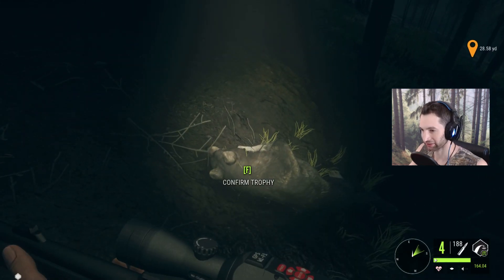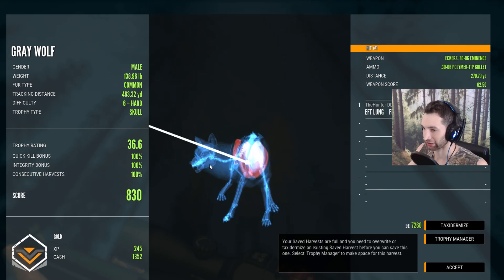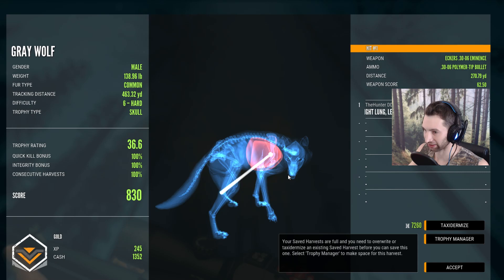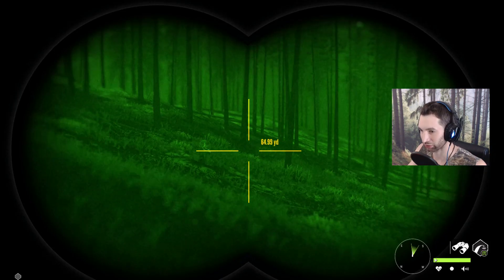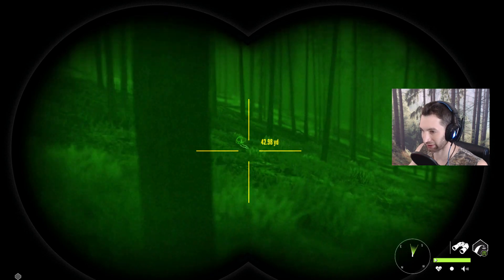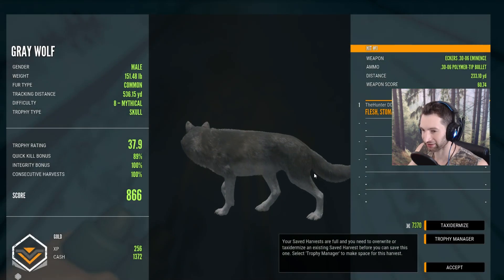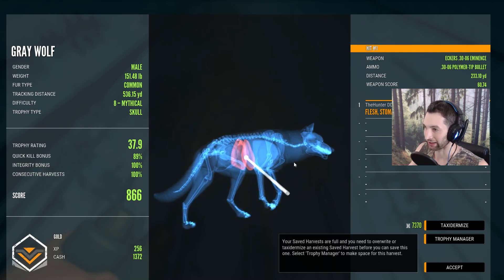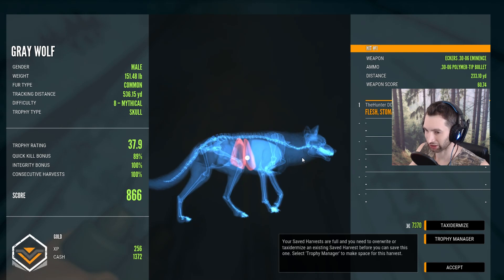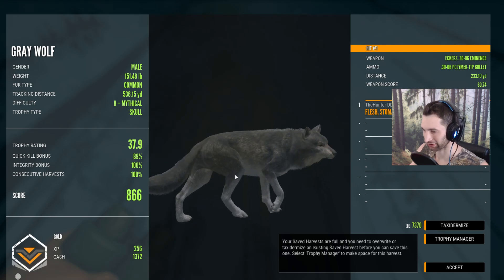We got a wolf down here and this actually might be the mythical. No — that's another six hard, and that was a double lung shoulder blade shot at 270. 830 score on him. So the mythical must be over there. That is indeed the mythical and we got a stomach liver hit on him at 233 yards out — hit just a tad bit back, but still 89% and 866 gold out of that. I'll take that.